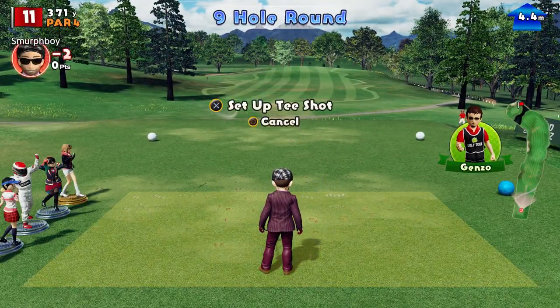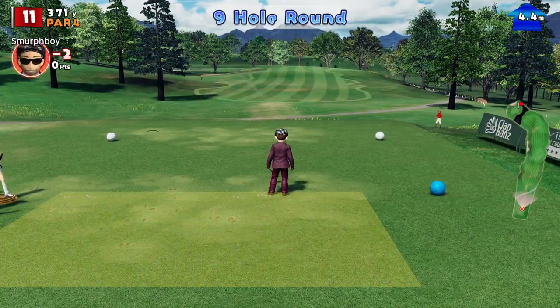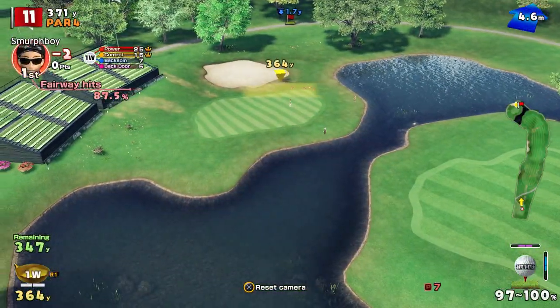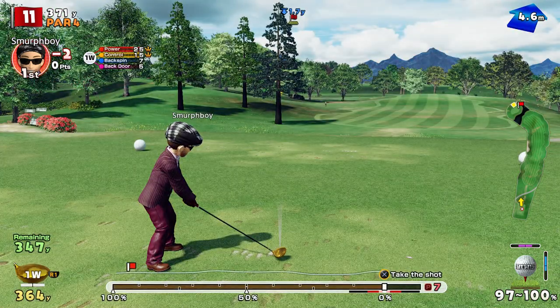Hole 11, par 4. So 11's a par 4 — bit of water. The question is, do you want to drive it? With the tailwind, I think you do.